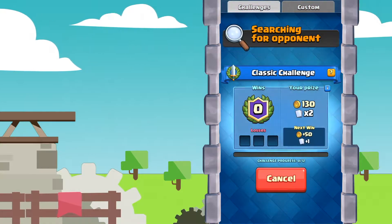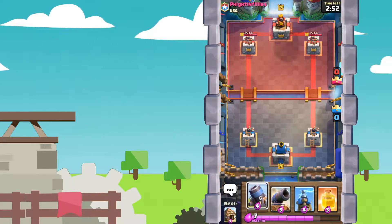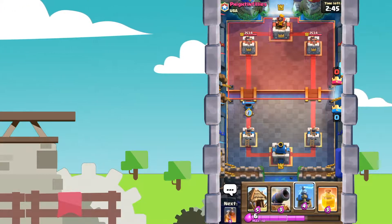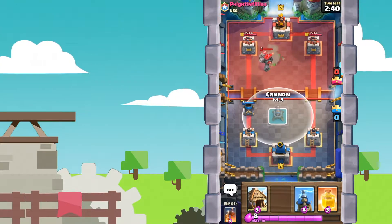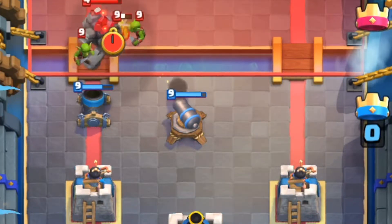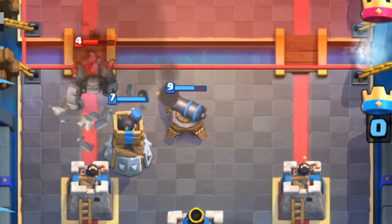Let's hop straight into a classic challenge. Our opponent will be Fightin' Philly's from the Clan USA. This deck is a very building-heavy deck — looks like Spawner Mortar, I guess. That's something I haven't tried. Let's place down a Cannon right here. We don't have anything good to deal with air, so let's hope and pray that this guy doesn't have any air.